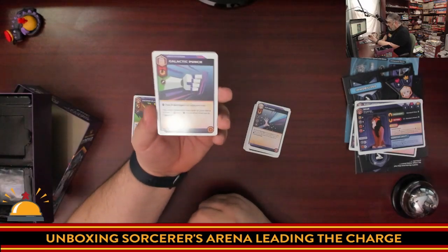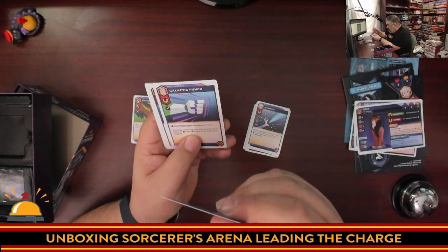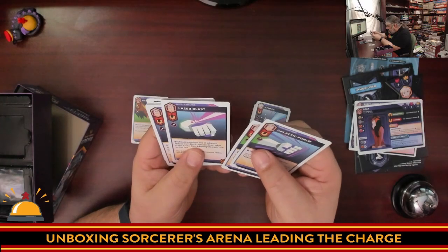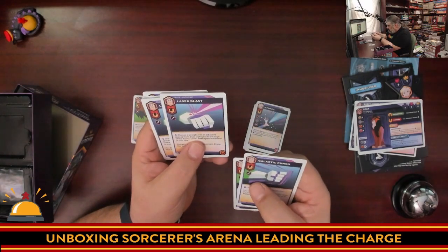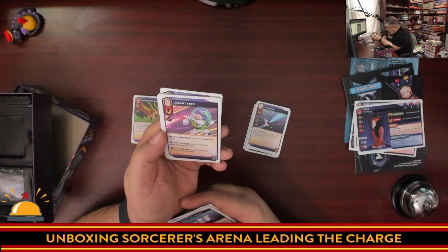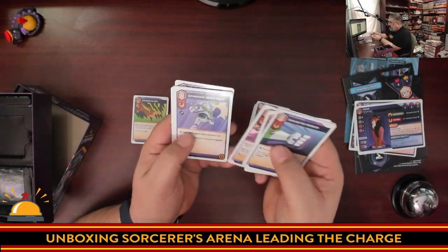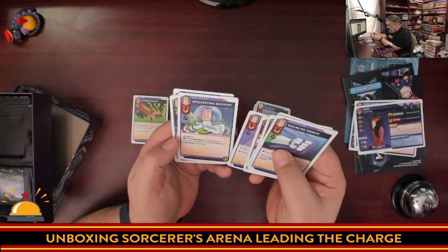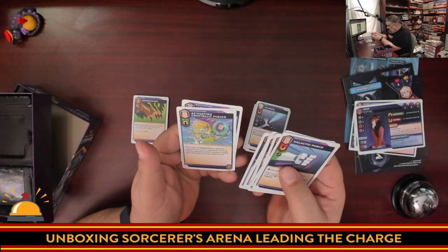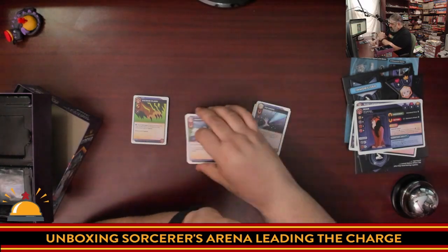Buzz Lightyear also looks like a damage dealer. He's got his Galactic Punch and can reveal top cards of his deck to move people. His Laser Blast deals damage along a straight line — an indirect ranged attack. He can also deal damage to one adjacent rival up to two or three squares away. So we definitely have a ranged striker here, and there's even a way to move very quickly.